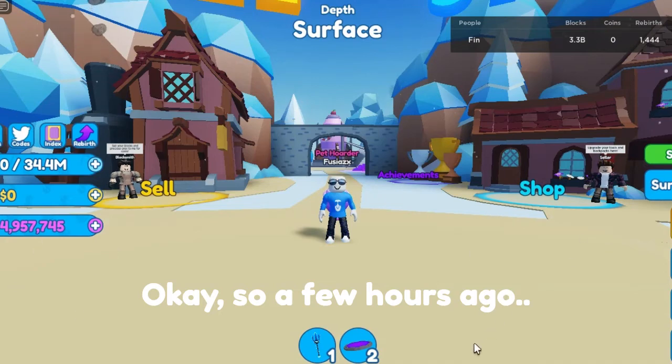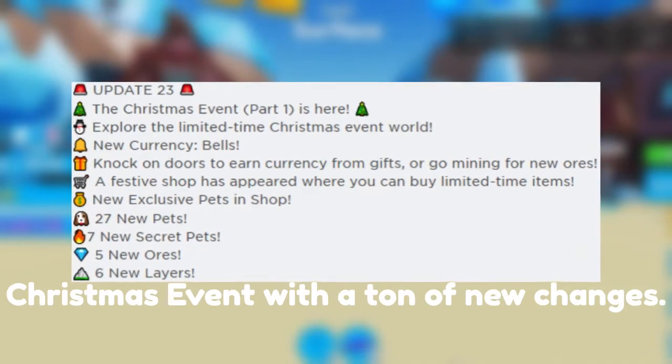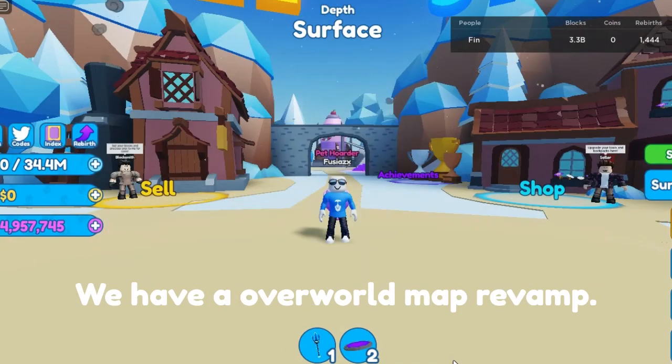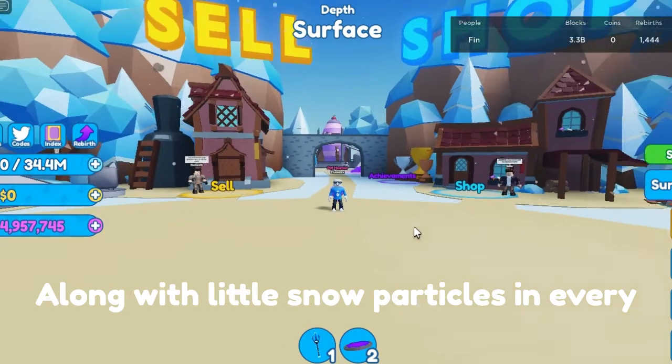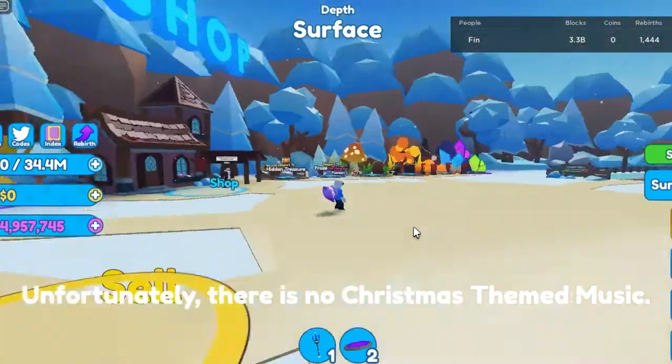A few hours ago, Rumble Studios launched the Christmas event with a ton of changes. We have a revamped overworld map along with little snow particles in every other world. Unfortunately, there is no Christmas-themed music.